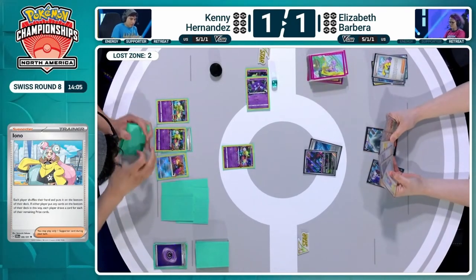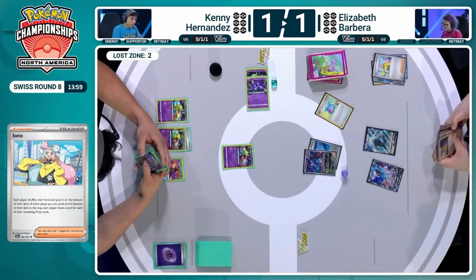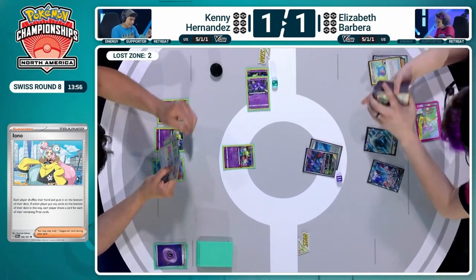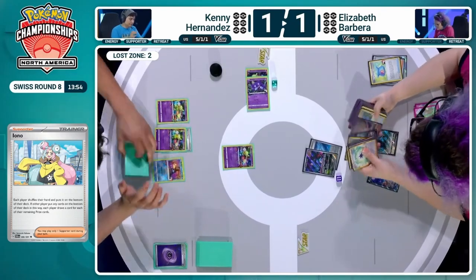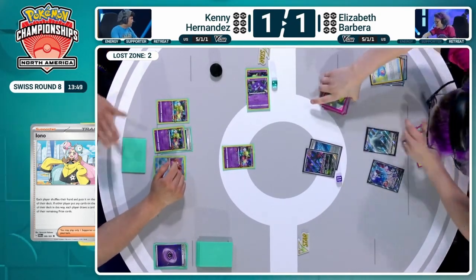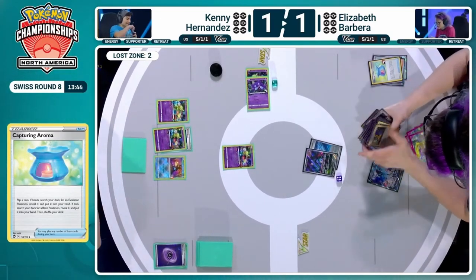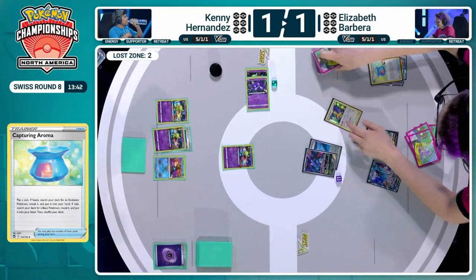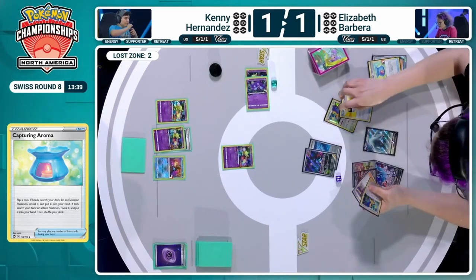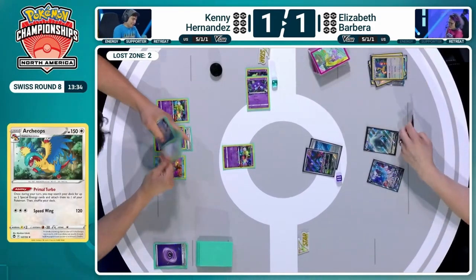Elizabeth still needs to get rid of a number of Archeops here. She's drawn into Capturing Aroma and Ultra Ball though — so she might be well on her way, especially with a heads flip. And she's just said it's absolutely insane. If you just get into enough ball search, she can still make it come together. When one of your key cards is Capturing Aroma — a card that makes me too stressed — there are times you really want a basic, there are times you really want an evolution, and both times you've just got a flip.